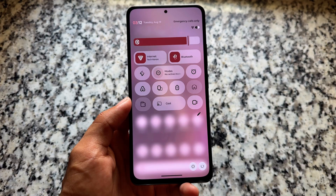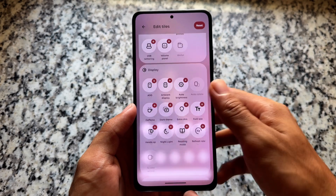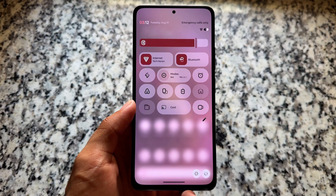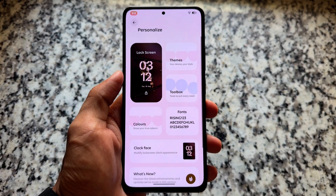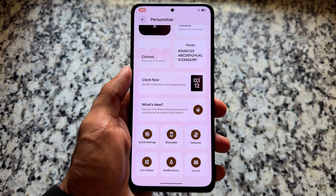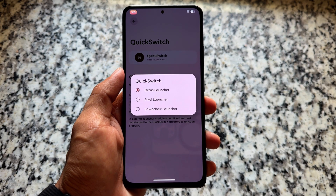The quick settings panel is simple and minimal — the new quick settings panel has already been implemented. We're waiting for the official QPR1 update from Google for Pixel devices, which should bring better visibility. Lock screen theming options, clock faces, and other customizations are already available.